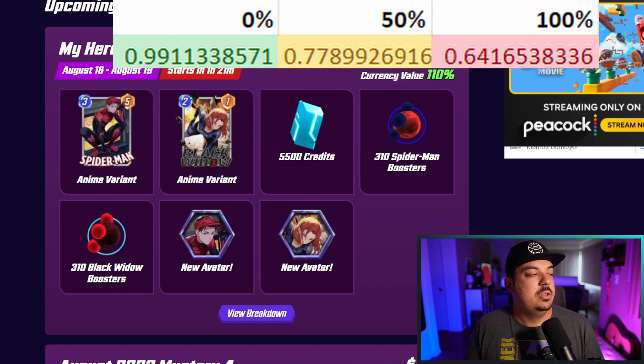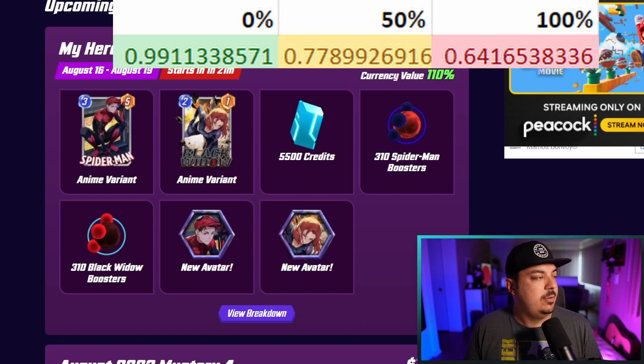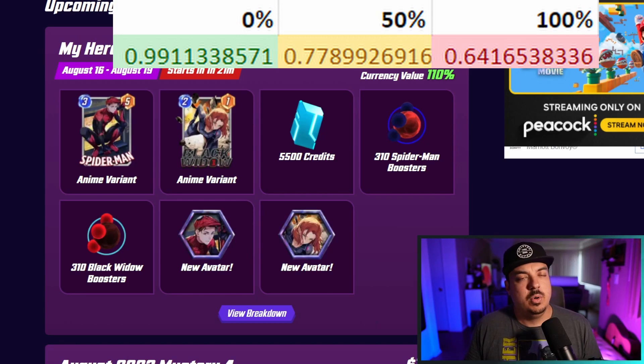At 50% is where it starts getting a little bit better. 0.77 is better than a lot of the bundles that have come out in August and are going to come out in the next two weeks, being beaten only by the Stegron bundle and the original Token Tuesday bundle, so it's a little bit more worth it for those players.